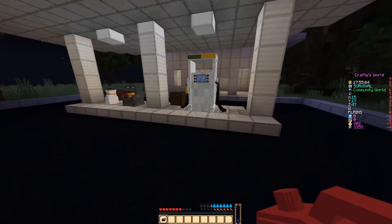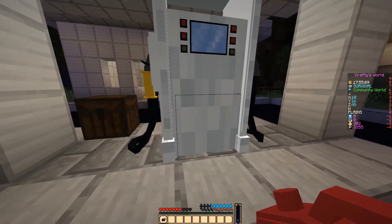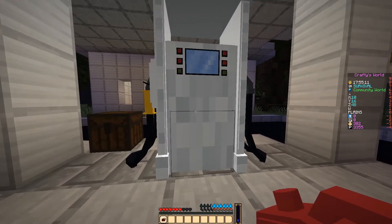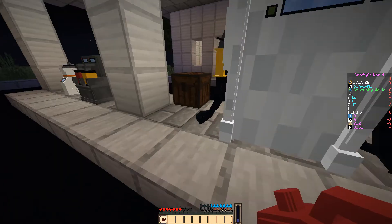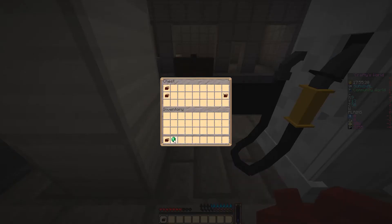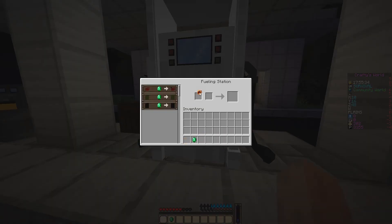So now I've created a fuel station — petrol pump, whatever you want to call it. If I click on this, it says that it requires an empty fuel can and one emerald to give you a full fuel can. So I'm going to grab — I already have an empty fuel can and an emerald — click, add the empty fuel can and the emerald, and it gives me a fuel can.